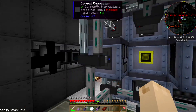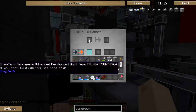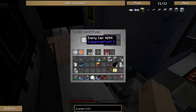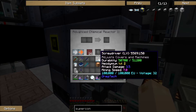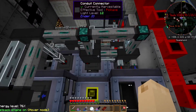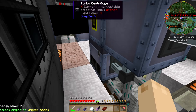Wait, where does your nitrogen go? Oh no, you must be making nitrogen gas. You're making nitrogen down here, and then that goes into the chemical reactor, which makes nitrogen dioxide. So I actually need this guy to output into a quick fluid canner.